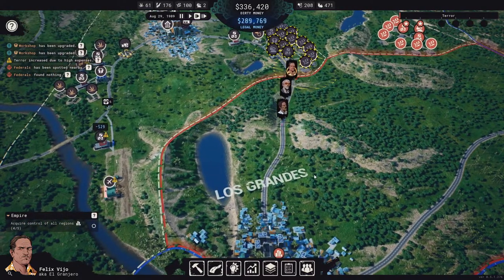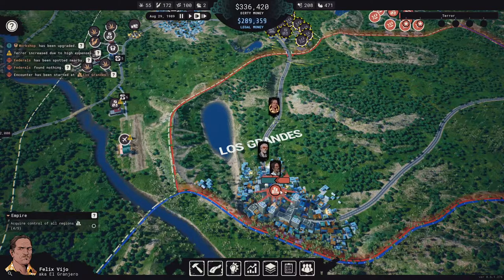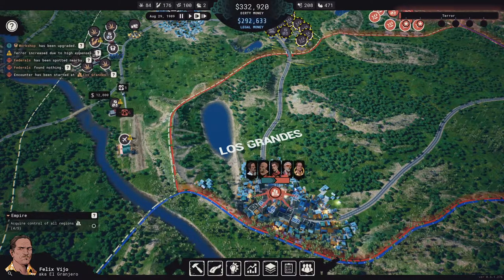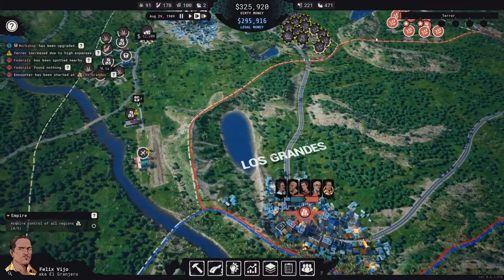Welcome back to Cartel Tycoon, folks. We are heading to Los Grandes to take them out — take out this cartel. We have a strength of 14, they have a strength of nine, so it's going to take a while.